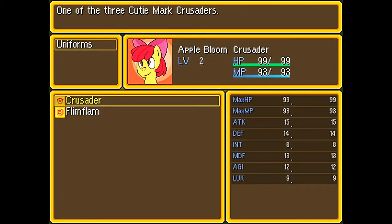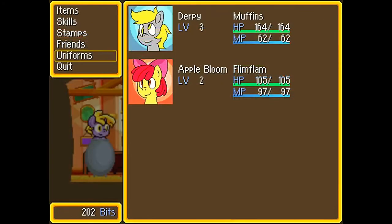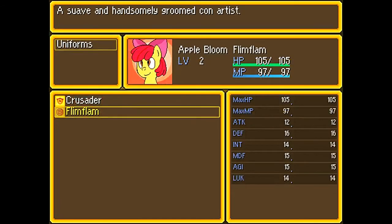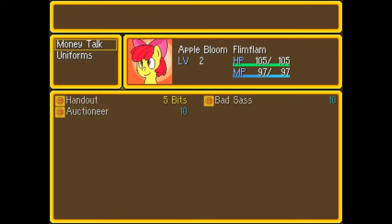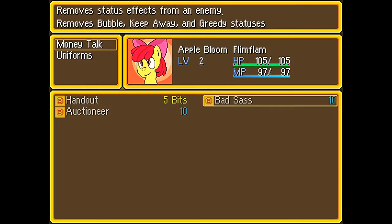For this particular area, there are two ways you can go about it. One is to equip the Flim Flam on Apple Bloom. You see I have 202 bits — I usually have about 200 bits before I go into a particular dream, just in case I want to use the handout ability to get Greedy status and all that.